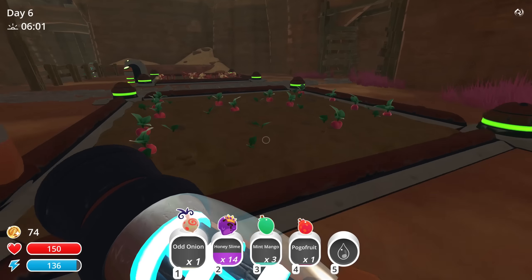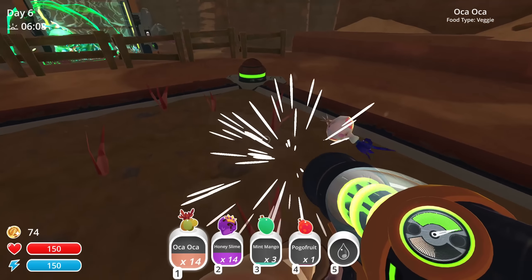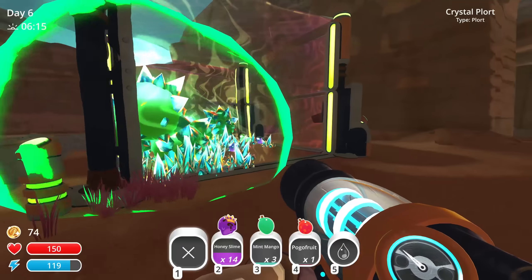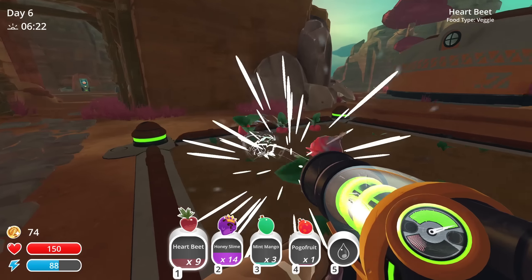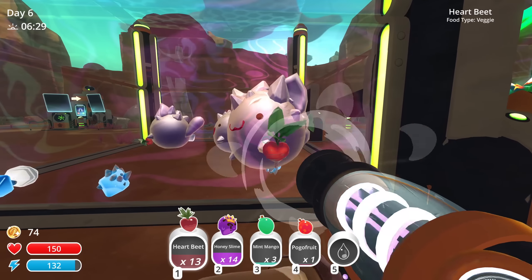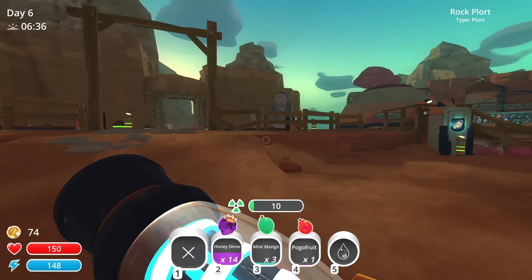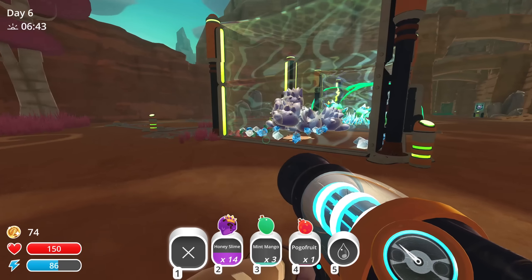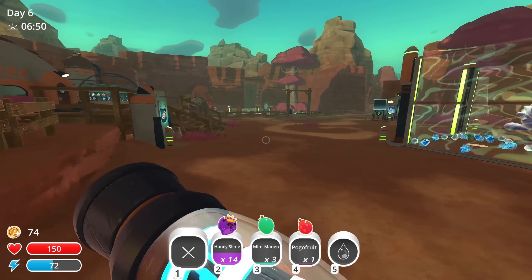Back out here, let's get some money made. Heartbeats should be good, odd onions - let's throw those over there and get these all cleared off. I'm just going to throw them all in here. We do have the feeder on this one but I'm not really worried about it. Heartbeats go in here too. It doesn't look like they're eating all of them so we'll throw the rest in here. I need to figure out what my main source of slimes is going to be.